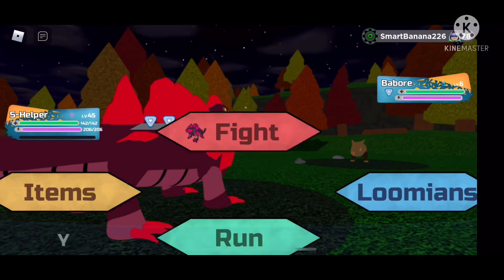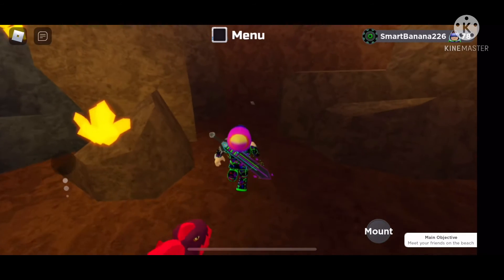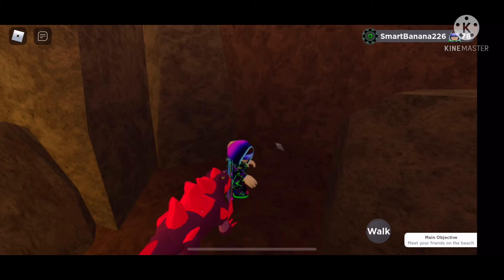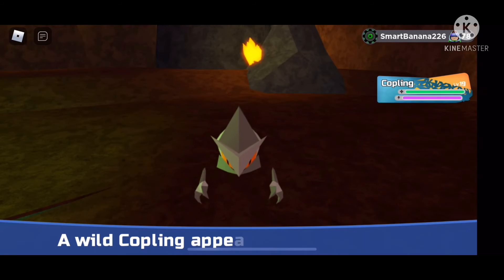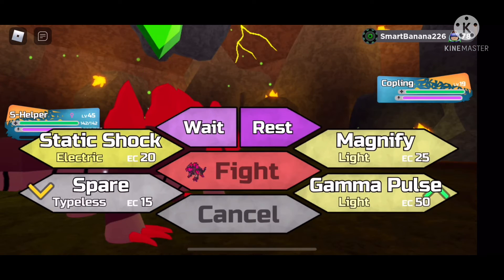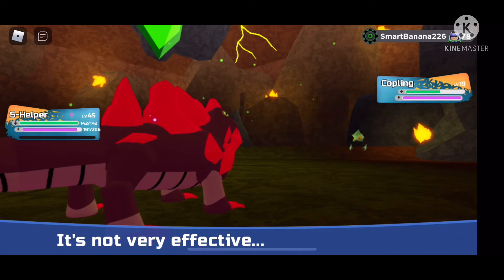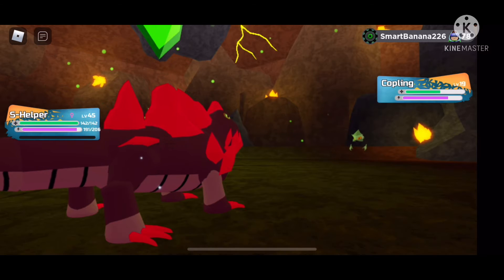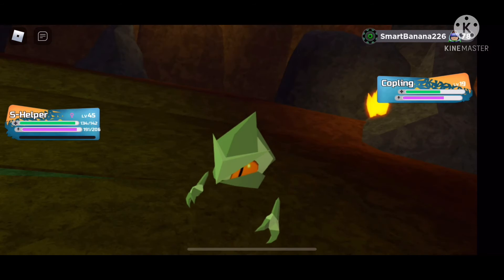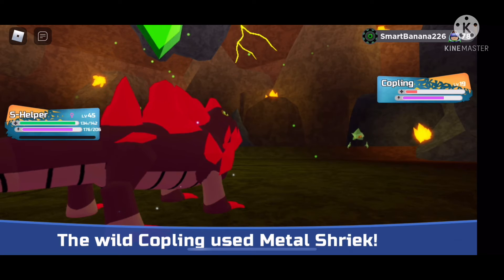The Copper Nugget is needed to evolve Copper Ridge — or whatever it's called — to Oxidrake. It took me a long time to get it. Right after the wrestling update, I got the Copper Nugget for Oxidrake. My luck that day was actually pretty good.